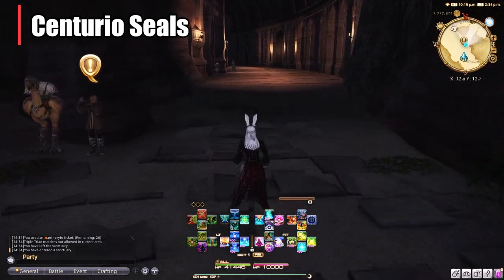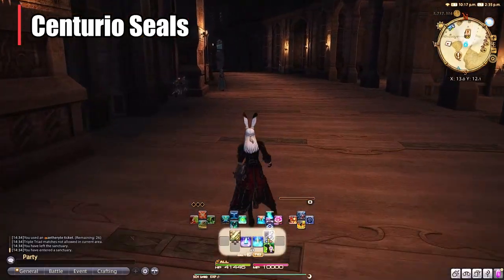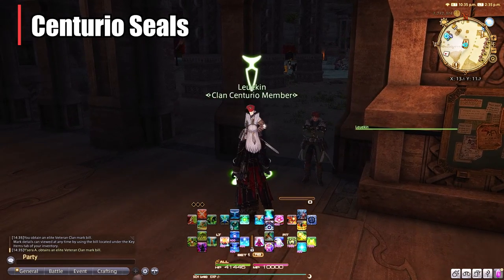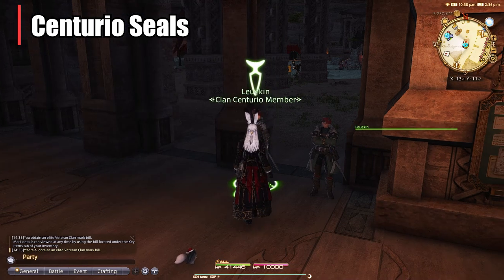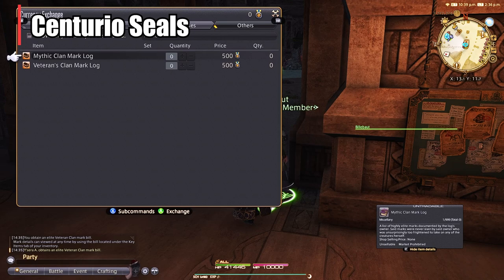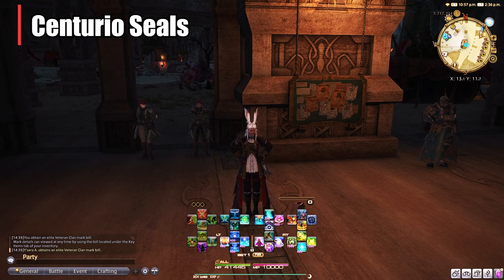Moving on to Stormblood, they also have a hunt board located in Ralgr's Reach, just right of the main Aetheryte. It's the same exact concept — just do the weekly, as that's the one that gives you 100 Centurio seals. The vendors are located to the left, but they do not have Aetheryte tickets at this vendor; you'd have to go back to Ishgard to purchase those. They do have their corresponding items — I'd pick up the minions and other things. They also have gear to exchange for, as well as clan mark logs for harder bosses. If you did all three of these hunts every single week, you can net 60 Aetheryte tickets a week just from the three weeklies.